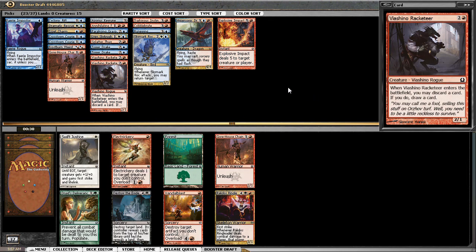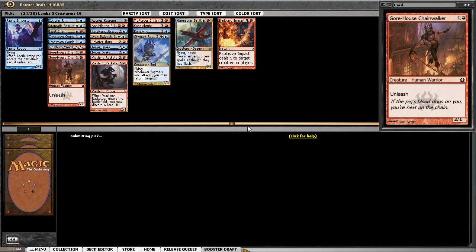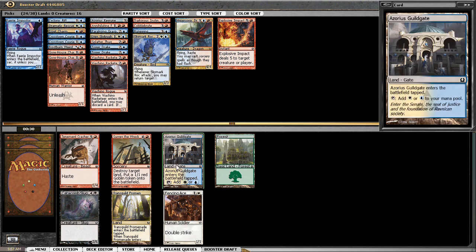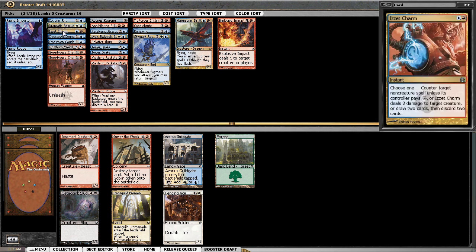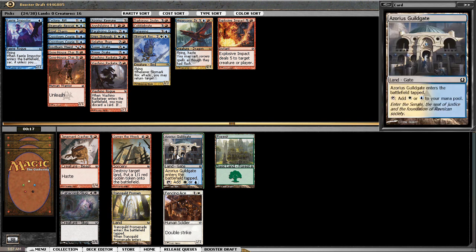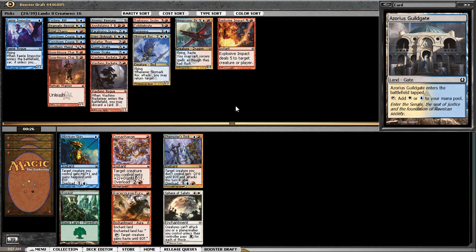Between Electrickery and Gore House Chainwalker, I think I'll just take the two-drop. Is it aggro? That's the question you've got to ask yourself. I did get a guild gate so I'm very happy with that. I do not want Promenade — I want to be able to play my two-drops and then a three-drop following. Promenade is going to disrupt the curve too much, and I do have the option of Dynacharge.